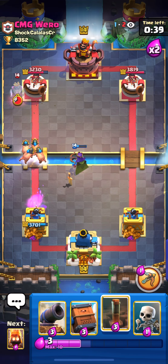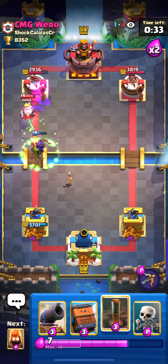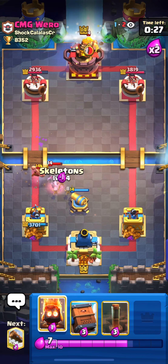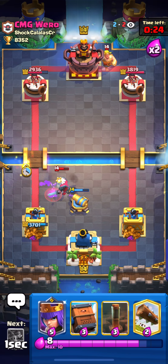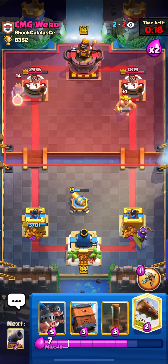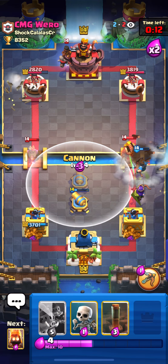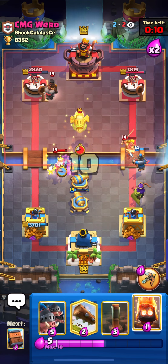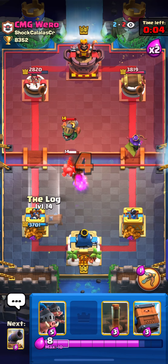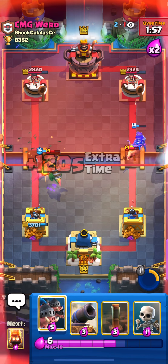He Fireballed the Hogs. I used my Archer Queen's ability. Nice — I forced the Barbarian Barrel. I put Skeletons on top of the Ghost. Now we're just going to play full defensive — cannon separated from the Archer Queen. Royal Delivery here just to stop the Golden Knight's dash on the Queen. Skeletons here to protect my cannon from the Ghost.